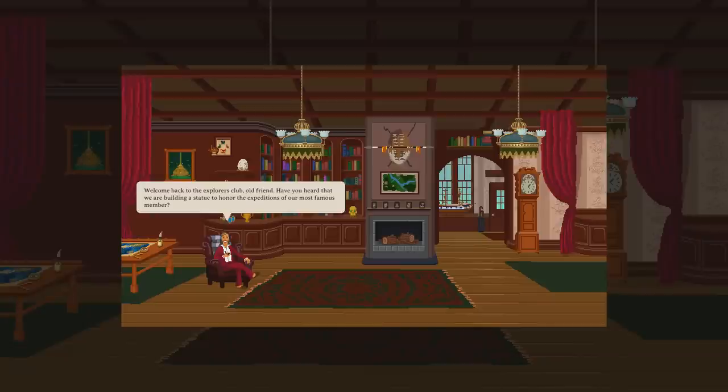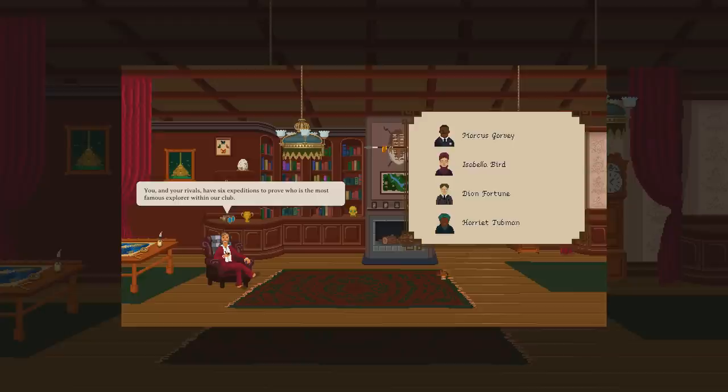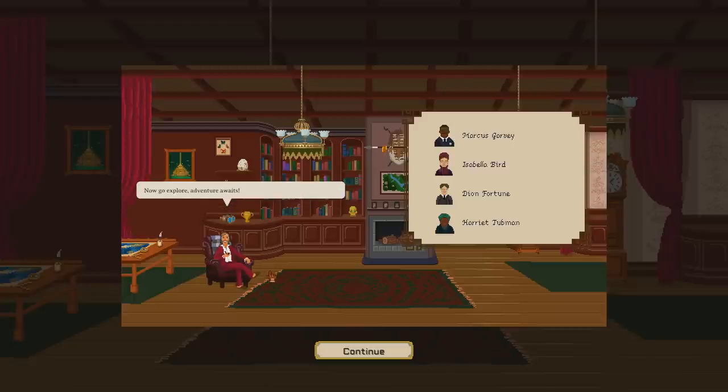Welcome back to the Explorers Club, old friend. Have you heard that we are building a statue to honor the expeditions of our most famous member? Word is that you have a good chance of seeing your likeness on that statue. However, you are not the only candidate — there are four other people going against us, including Harriet Tubman. You and your rivals have six expeditions to prove who is the most famous explorer.